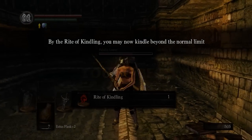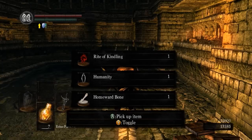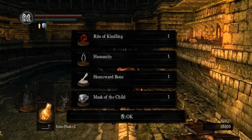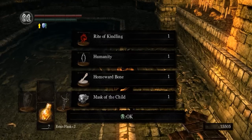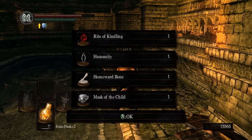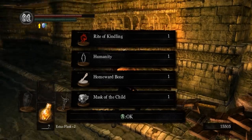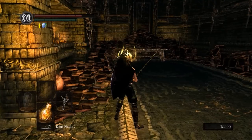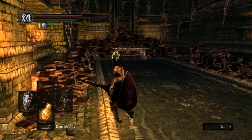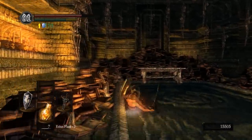The reason we did this is because now we have the Rite of Kindling. The Rite of Kindling basically means we can kindle our Estus Flasks beyond the normal amount of ten — now we can get up to twenty. You also get a mask; he drops one of three masks: the Mask of the Father which helps equipment load, the Mask of the Mother which slightly raises your max health, and the best one which we got — we're getting lucky in this playthrough — the Mask of the Child, which gives us stamina regen. You can see those three arrows in the upper left indicating that our stamina now regens faster.